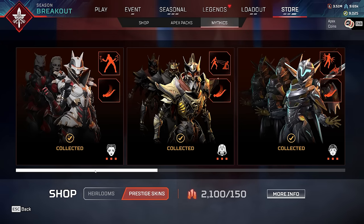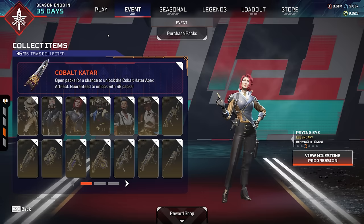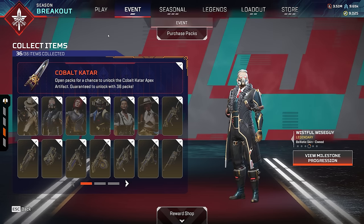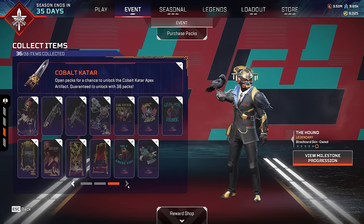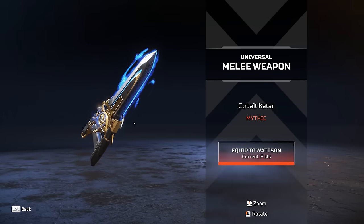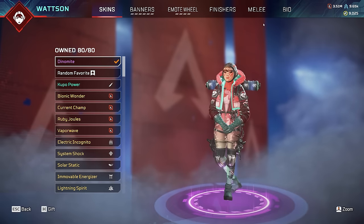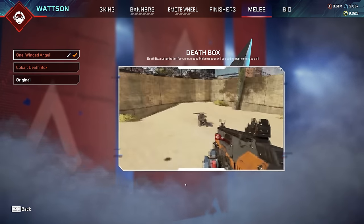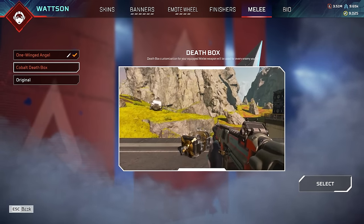Of course we own the Prestige skins as well - they're all max leveled up. But what about the current event, the current universal heirloom, the Cobalt one that just came out? Yes, of course I own that. As you can see, we own all the skins here and we own the heirloom itself, plus the death box. We also own the other universal heirloom - the Buster Sword from the Final Fantasy Collection event and the death box that came with it.